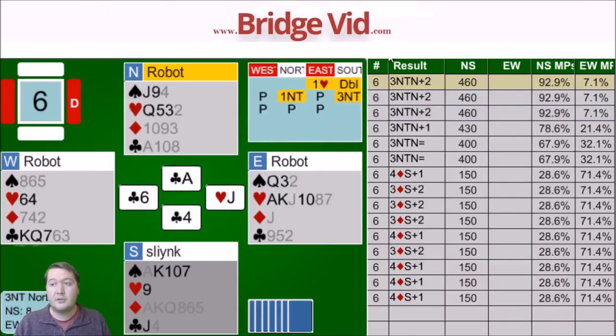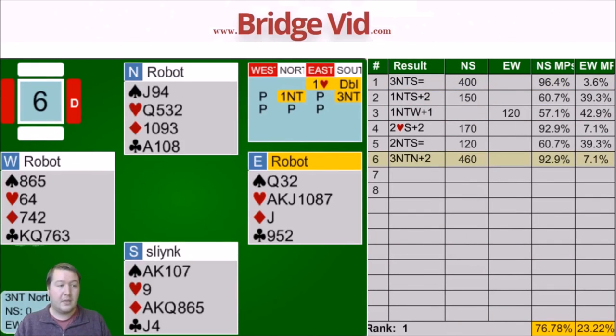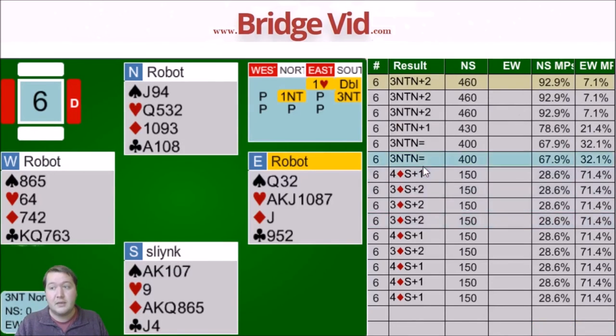Cheeky little 92%. Even without that inference, I might have been tempted to take the spade finesse anyway, because it was through the opening bidder, so I think it's above a 50% shot. Looking at the results, getting to 3 no trumps gets 67%, so if I went down I'm getting zero, and if I get it I get an extra 25%. So I want to be sure 75% of the time — not super confident I would have been, but yeah.